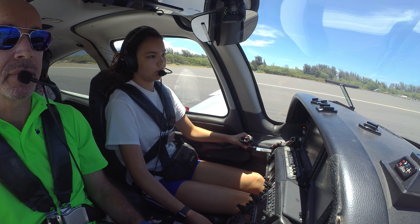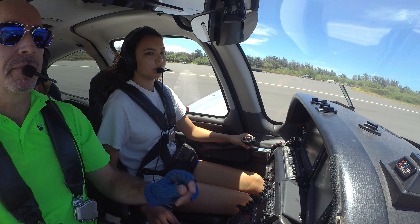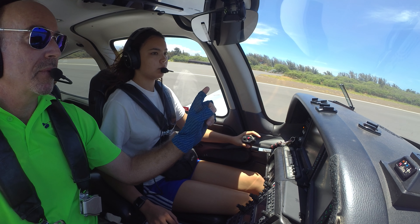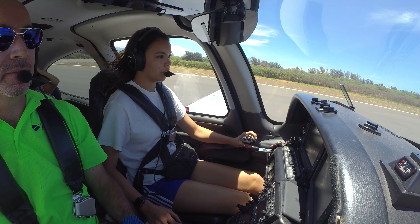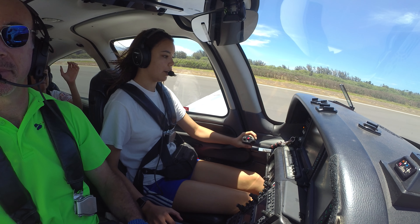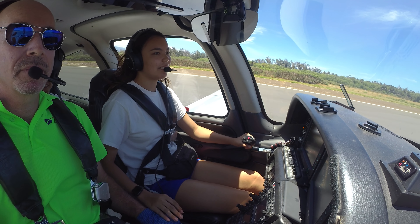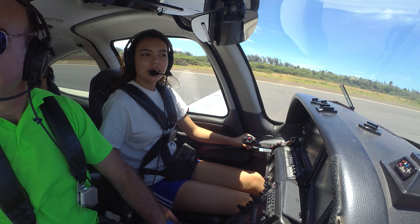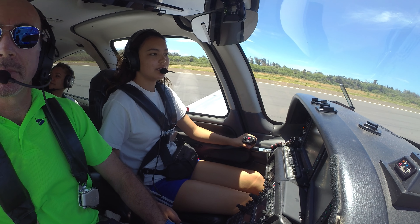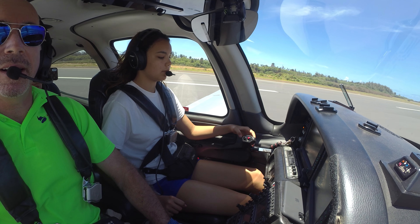Flaps up. 808 Hotel Whiskey, turn right on Alpha, left at Foxtrot, hold short of Runway 2 at Taxway Foxtrot. Alpha Foxtrot, hold short 2. 8 Hotel Whiskey. High five! Hold short of Runway 2 at Taxway Foxtrot. United 706, Runway 2 clear for takeoff. What an awesome day.